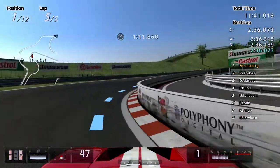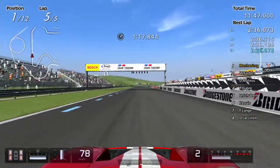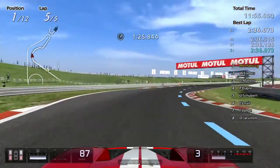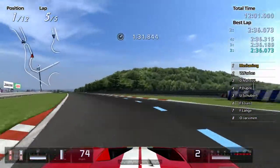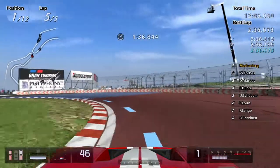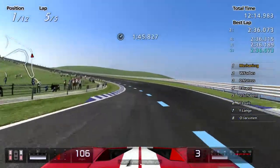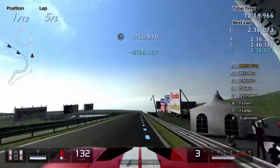Here we go, nice — a little bit of drift there. Taking the course in style. That car that is stuck at the back is still on lap number four, and we're already a minute and a half into lap number five. The cars are spread all over the track now. This is going to be the best jump yet.